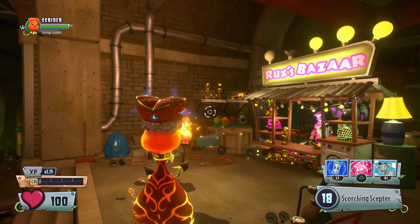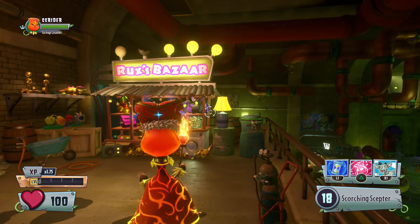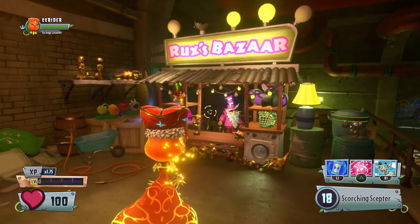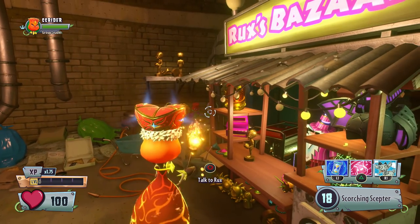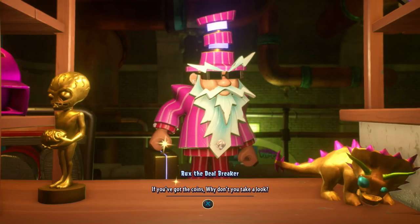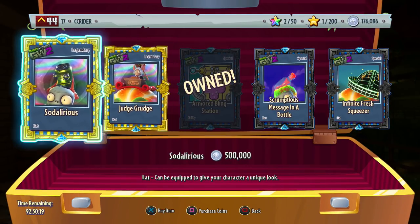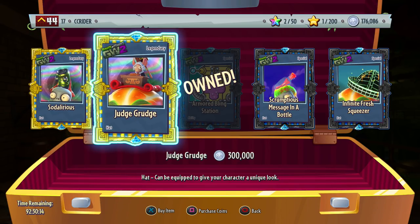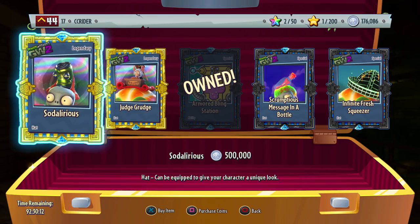Hello ZebraHerd and welcome back to Plants vs. Zombies Garden Warfare 2. Today I have my work cut out for me this weekend. We have something to check out at Rux. First off though, we're checking out the super mix mode today — that is the goal of today's episode. But as you can see, there's not one but two different legendary hats waiting for us in Rux. I don't actually have enough for either of them, but we have the 300,000 coin Judge Grudge and the Sodalirious. I will be checking both of these out — hopefully I'll try to have as much time as possible to get the coins, and we'll earn some in today's episode as well.